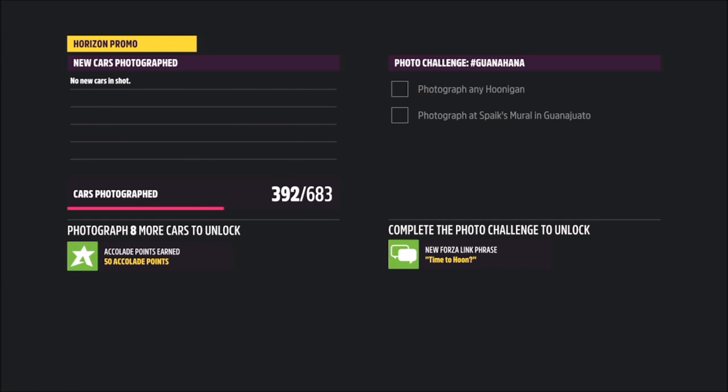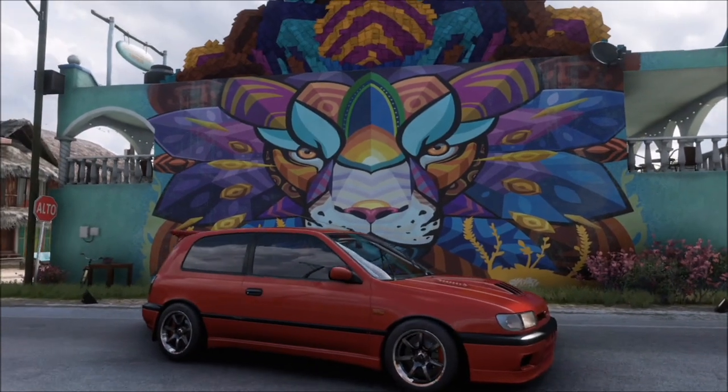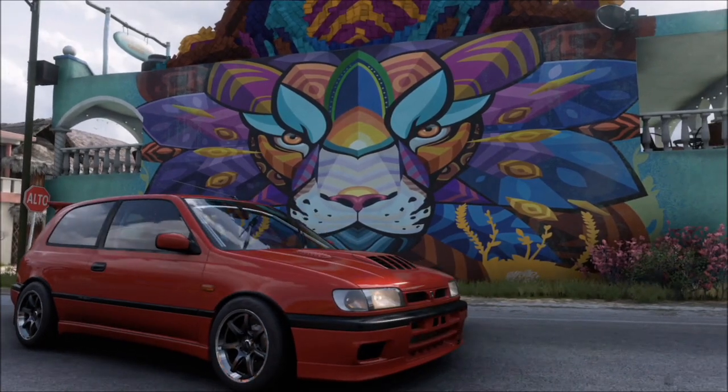All you want to do is park your Nissan Pulsar next to the building, bring up the camera, and take your photo. It will then pop up with two tick boxes — one saying you are in a Nissan Pulsar GTi-R, and one saying you've taken the photo by the Lion Mural in Playa Azul.